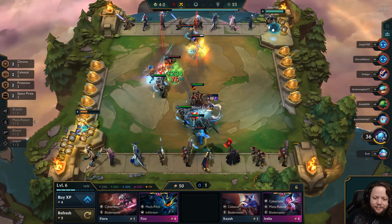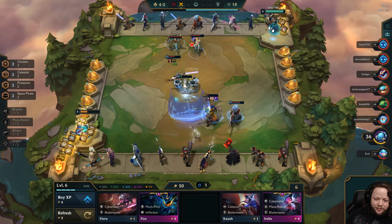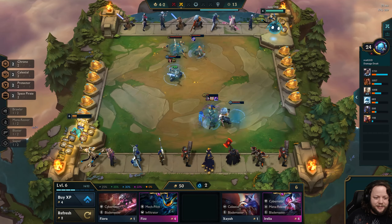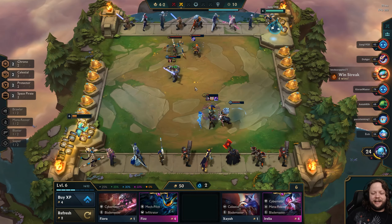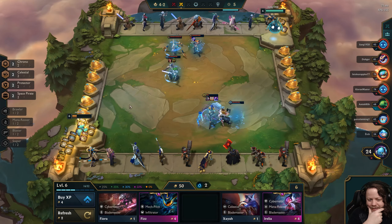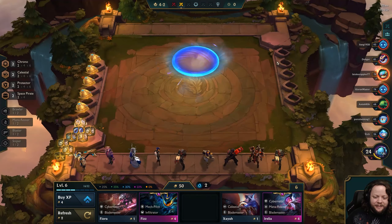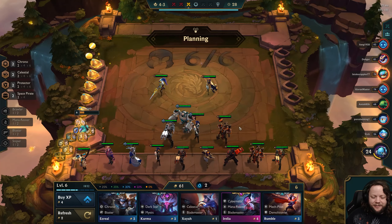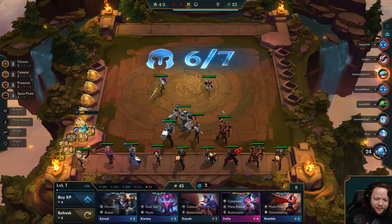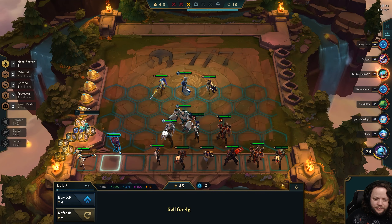We could put Jhin out to get Sniper going for that extra damage, but I think getting Blitzcrank out there is actually going to be one of the biggest improvements we can make — he should rip their most damaging units. This is not going as well as I'd hoped. We've really got to pick it up here. We can't keep taking damage. We're at the bottom of the charts right now, which is crazy because we have a ton of good synergy. I'm going to go for the level up so we can put out another unit.